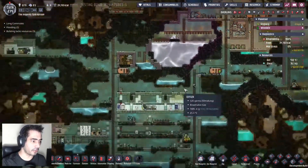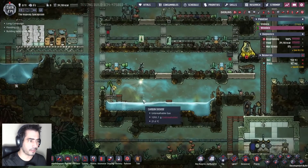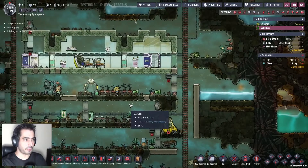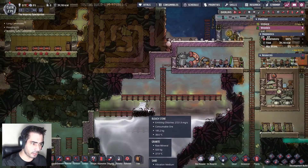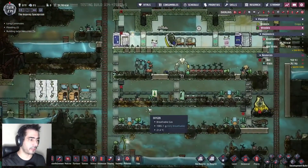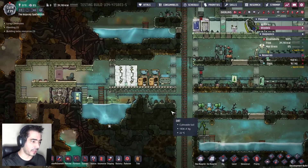I closed this. I was also losing — see this? We have Bleach Stone that is gassing out. So I need to put them in safe storage — not that I'm using it, but I just want to prevent it from gassing out.